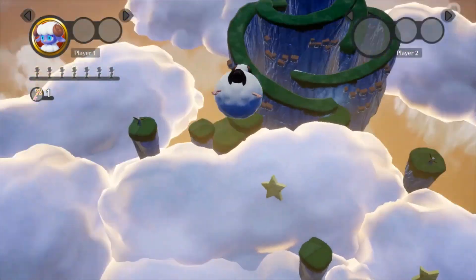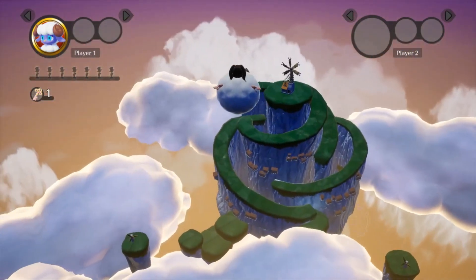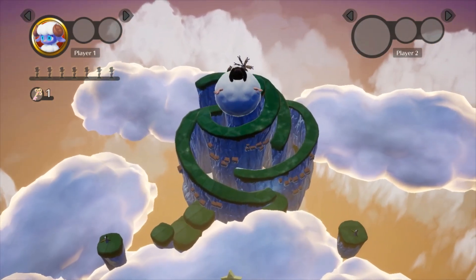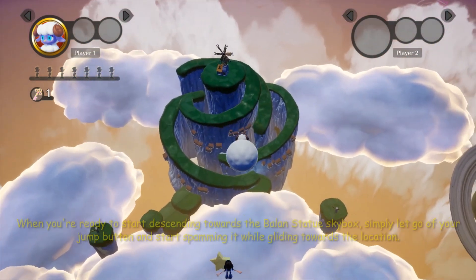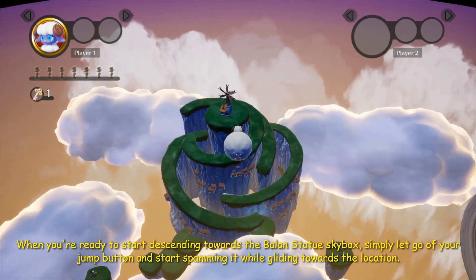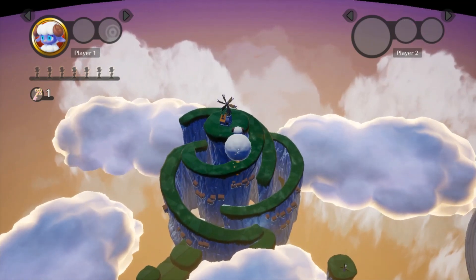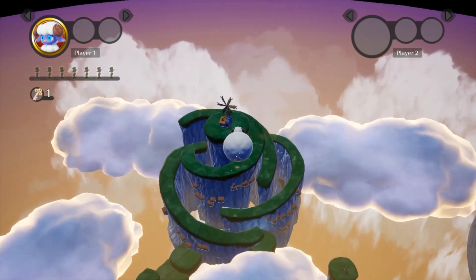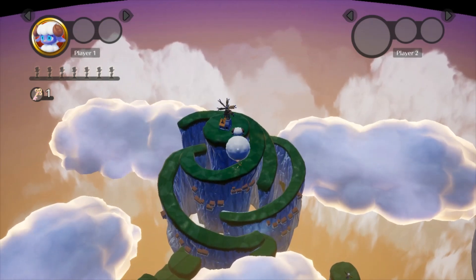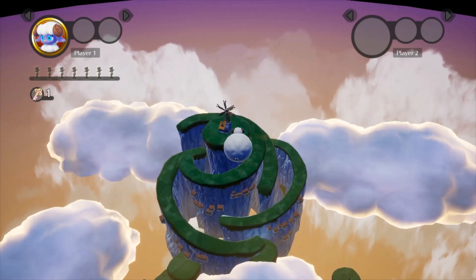There's a pretty cool view of everything from here. The area with the Balan Statue is right in front of us, right over this way. So we basically just have to keep on going until we get all the way over there. It's hidden outside of the map. I'm going to speed up the video so I can spare you guys some time.